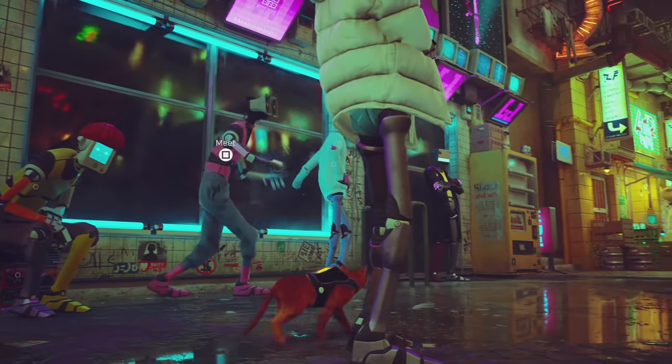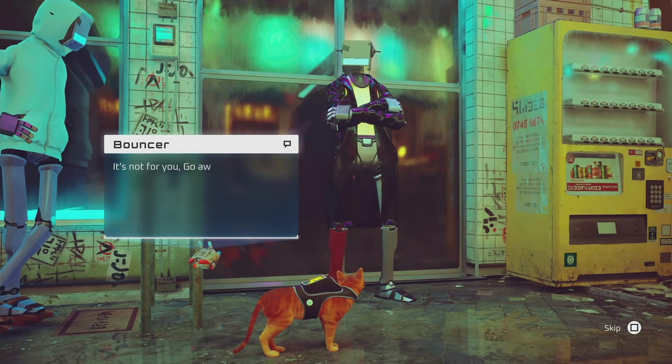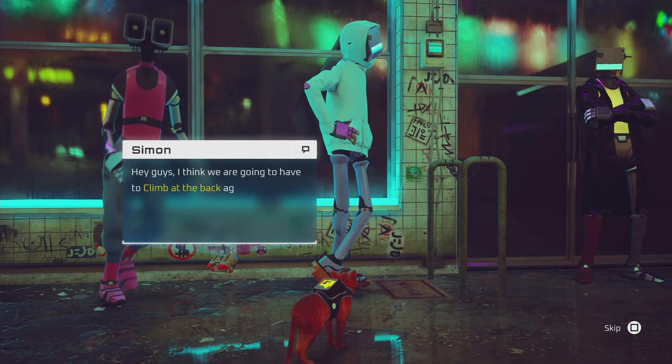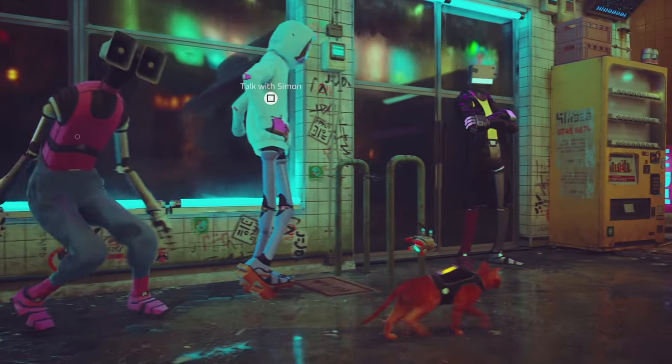The thing is, we can't get inside from the front door because the bouncer will tell us to just screw off basically. So there is a way at the back which we can actually get inside. You can actually get a hint - if you talk to this guy with the white shirt leaning on the wall, he's going to tell you that you can actually climb from the back.